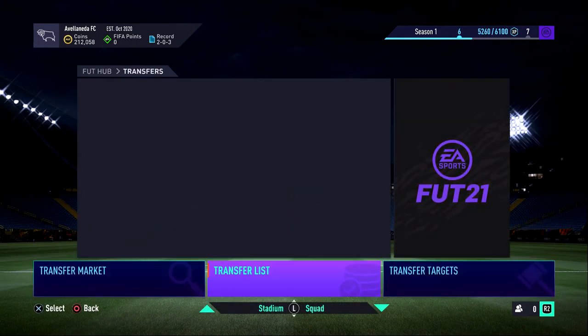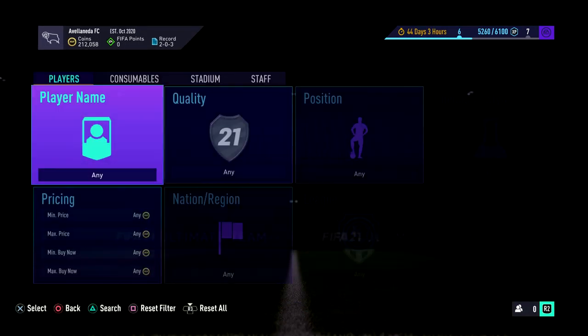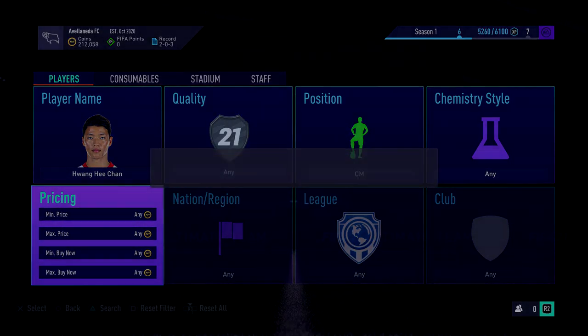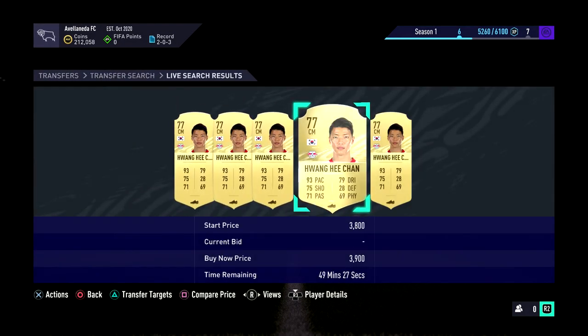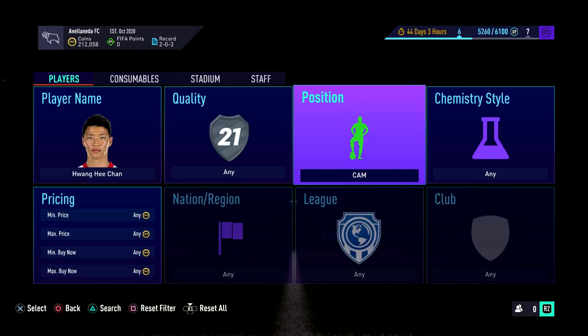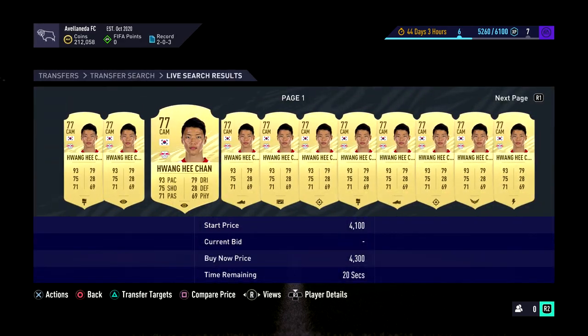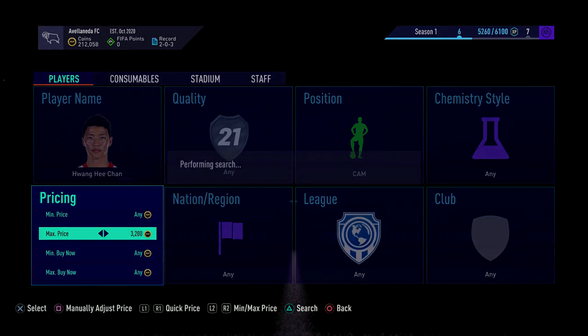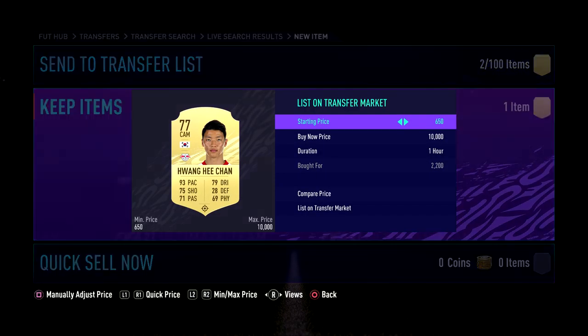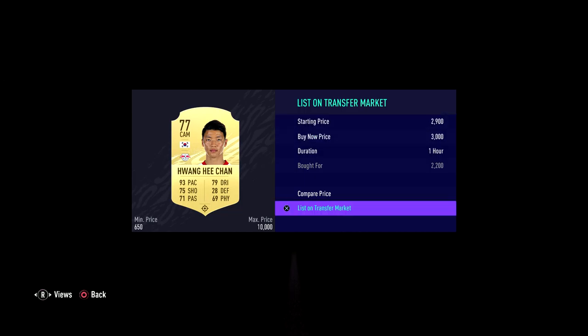Huang He Chan should be a tasty little profit. That should come up here — so CM, 7K. We'll go for 5K, maybe 4.9K. We'll just check CAM if there are any deals lurking around. There are too many — people have absolutely gone ham on converting this year. We'll buy that one and list it on for 2.9K — actually, we'll go 3K.